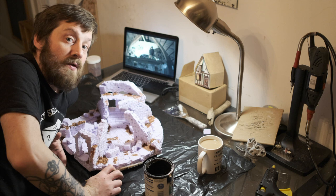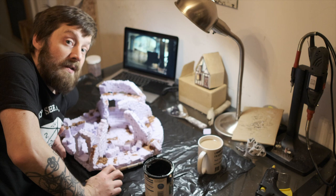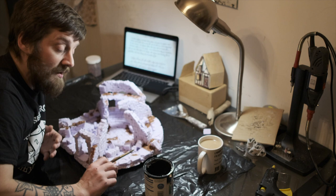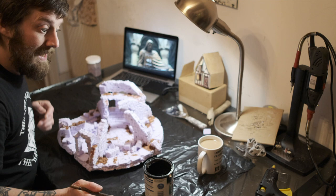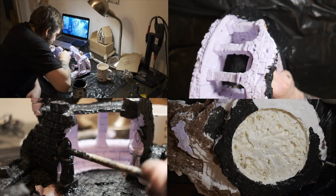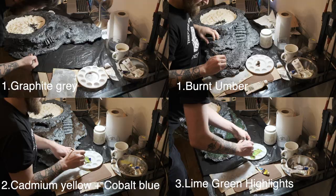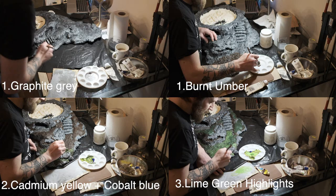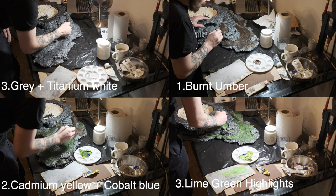Most of the ruins are going to be stonework, so I'll be building up the stonework dry brushing I usually do on my other pieces. I'm going to add some vines and foliage to make it look overgrown, and I might add more flocking too. I want it to look really blended into an environment. For my stonework I start with graphite grey, then neutral grey, then I mix my neutral grey with titanium white. I then move on to burnt umber to get muddy textures, then I mix my own green from cadmium yellow and cobalt blue, and then lime green for the highlights.